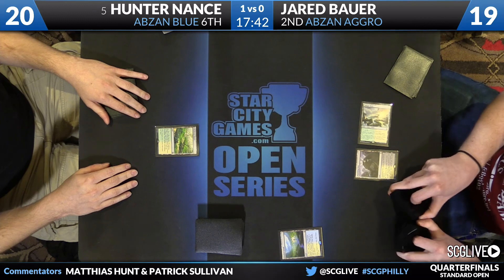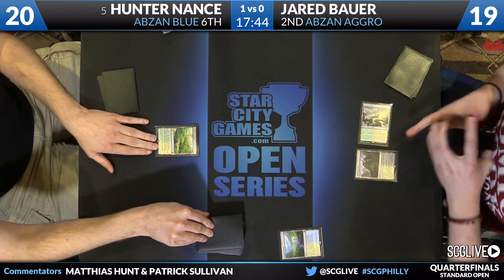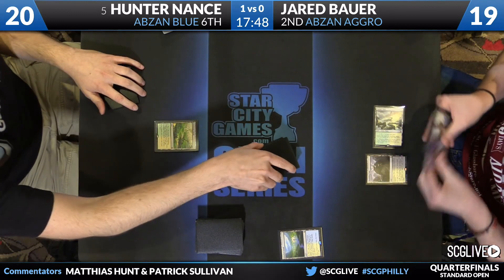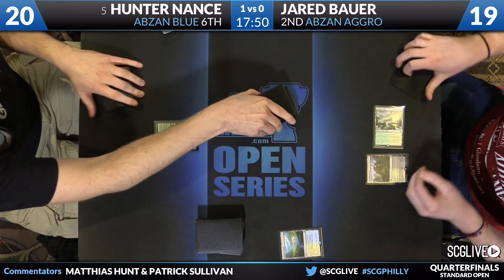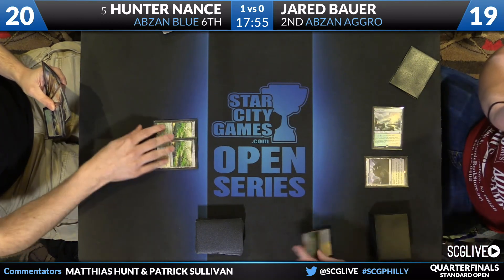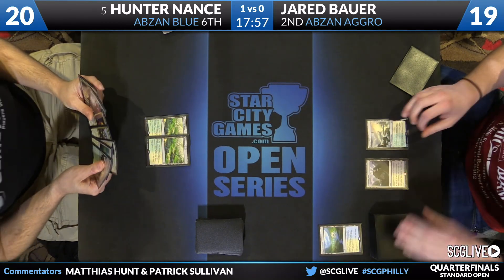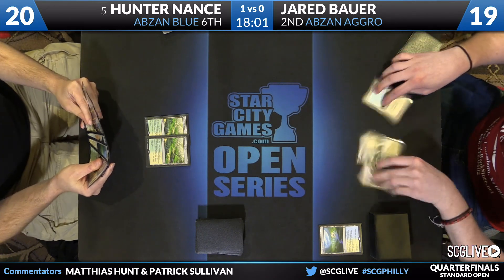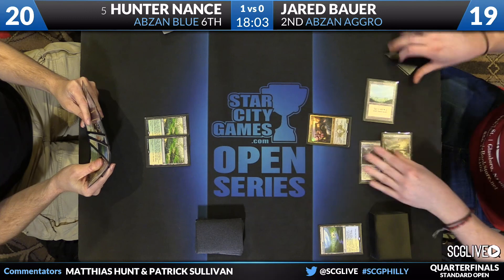We start game two with Bauer on the play. We've seen this — lots of dual lands really can tempo out these players, starting on Shambling Vent and then Canopy Vista, all these things coming into play tapped. Hunter Nance, for the record, was on a six-card hand, so they really didn't slow him down. He was on five last game. That's a function of these decks having a lot of card advantage, Den Protector especially.